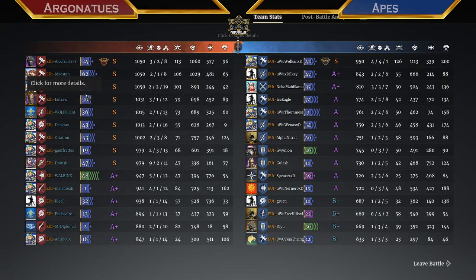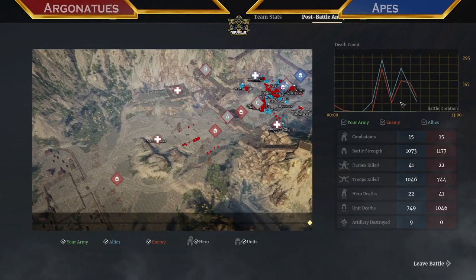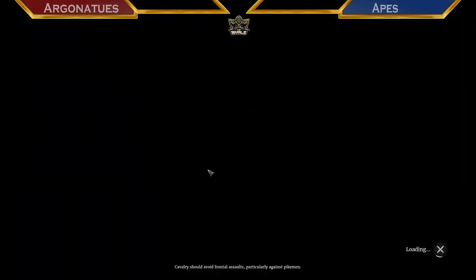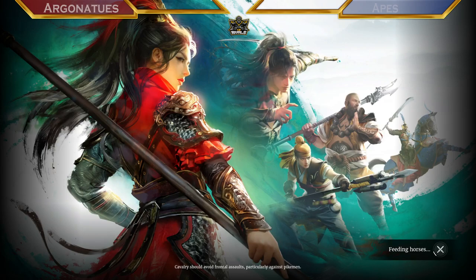Taking a look at the MVP, we could see WooWolikonXD from Apes, always on the flanks — putting in the numbers for sure, but wasn't able to carry Apes to a win. He had some good Hussar charges — he was with the first Hussar that went in on C and wiped two heroes. Definitely good performances. All Kofribal's taking MVP for Argonautas with two kills, eight, and one, and 13 unit kills there. Looking at Maestun and Aldu also getting above 100 unit kills — and Drowse on the daggers with nine hero kills. He might contest Amya for most hero kills this season.